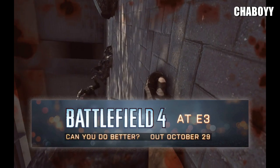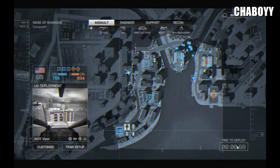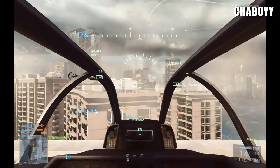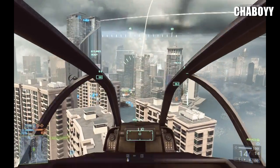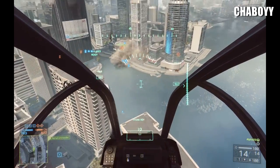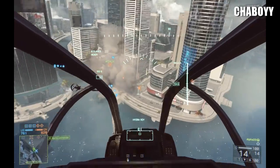So without further ado, let's check out this helicopter run. We're going to start off in the spawn screen here. As you can see, to spawn on a helicopter it's as simple as clicking on it on the minimap. This is Cha-Boy piloting the helicopter, and Jack Frags is going to spawn into the chopper with him. They were both standing next to each other on the floor of E3, so they could actually communicate while they were flying around.